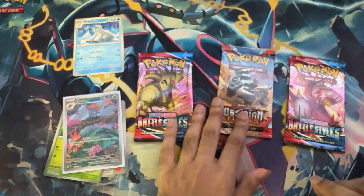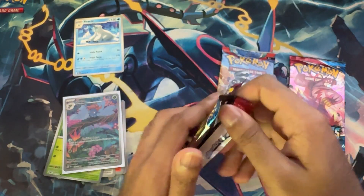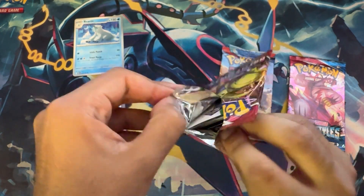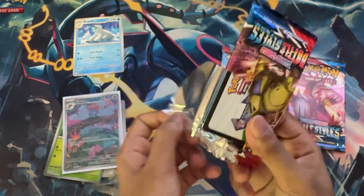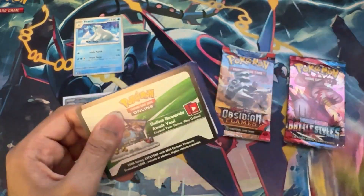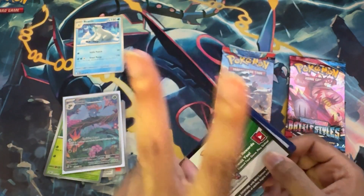Let's move on to Battle Styles. I talked about this a little in my binder review video that went up this Monday. There's not a lot I need from Battle Styles — really only two things: Lorentis and Fomantis. Literally those two things.